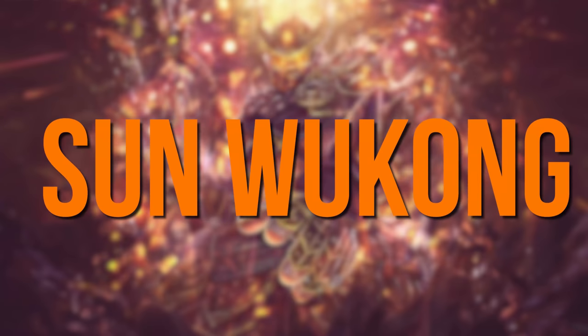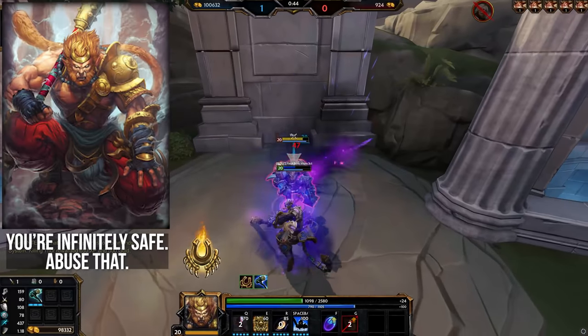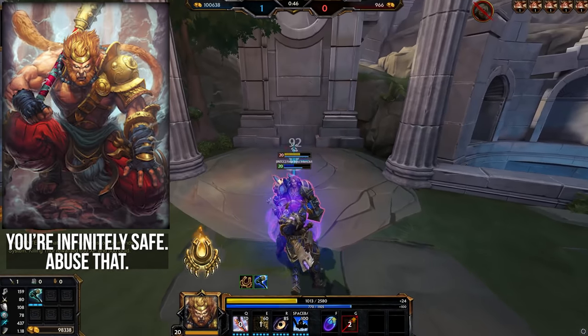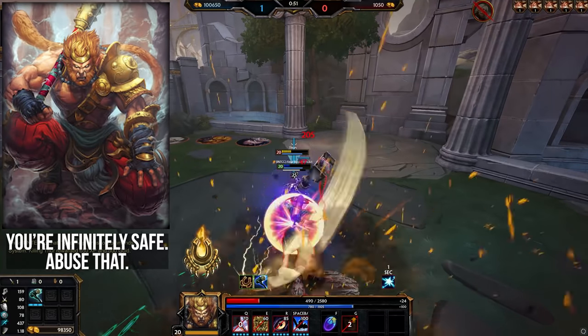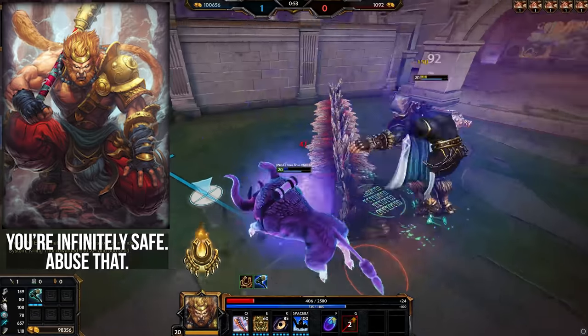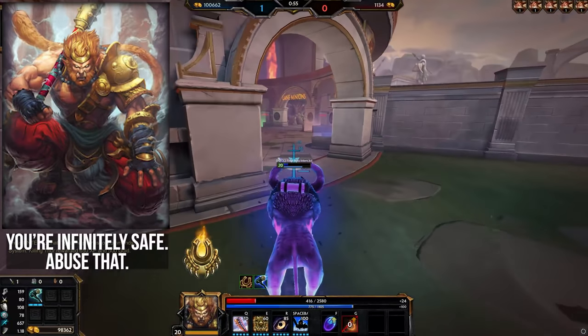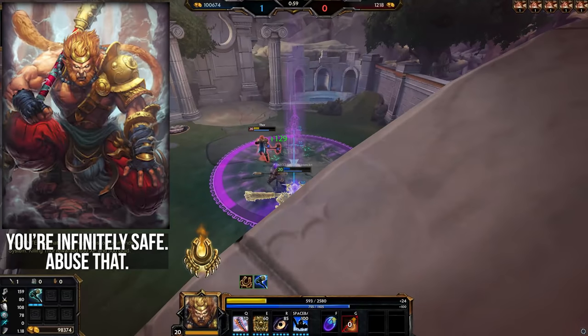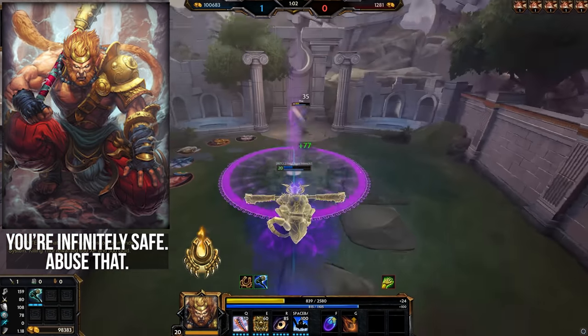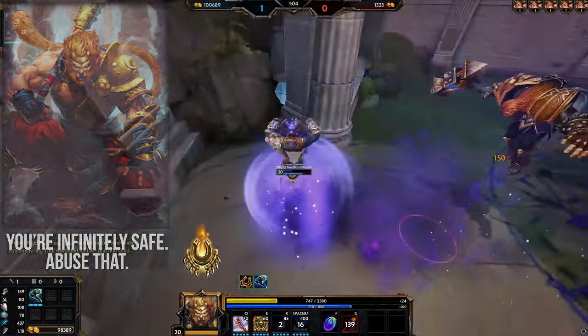Sun Wukong — a bit like Nike, you're infinitely safe and can get away with aggressive and risky plays that other warriors can't. The bird is one of the best escapes in the game, and you can even use the ox if you need to knock someone out of the way. The ult is literally a get-out-of-jail-free card to buy time for your teammates, wait for cooldowns, or heal up a little. Make sure to be aggressive — poke with the 1 a lot and go for tower dives, proxies, and safe invades. Wukong can handle it.